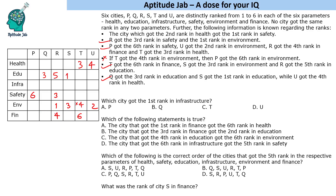So who can get the fourth rank in environment? Only two remaining cities can. We fill in the sixth rank in environment accordingly. Since we have placed the sixth rank, we are left with four and five. T cannot get the fourth rank, so T will get the fifth rank and the other city gets the fourth rank in environment. That column is now filled.